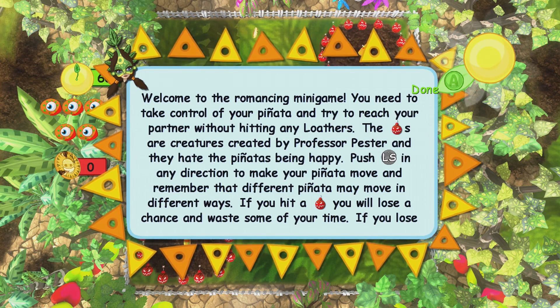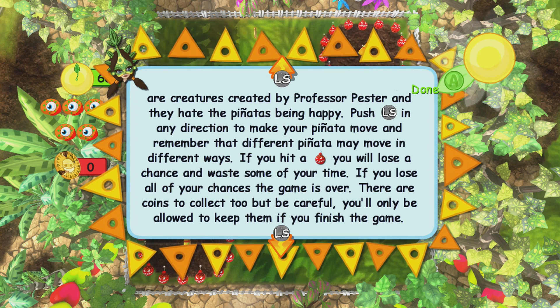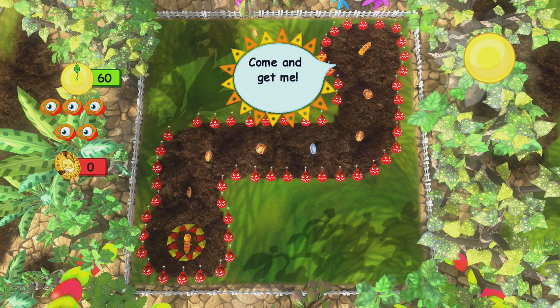Welcome to the romancing minigame. You need to take control of your piñata and try to reach your partner without hitting any loathers. The loathers are creatures created by Professor Pester and they hate the piñatas being happy. Push the left stick in any direction to make your piñata move — different piñatas may move in different ways. If you hit a loather you will lose a chance and waste some of your time. If you lose all of your chances, the game is over. There are coins to collect too, but be careful — you'll only be allowed to keep them if you finish. Let's go through the little course then. Collect all the coins. There we go.